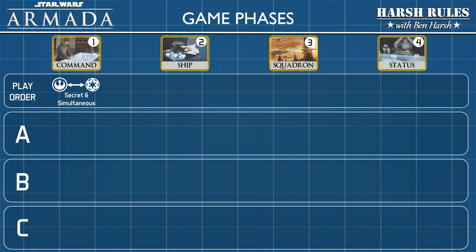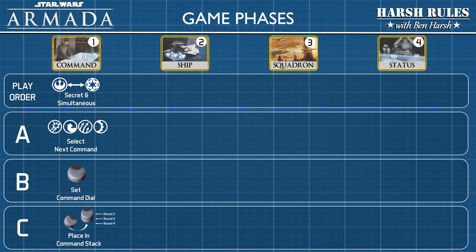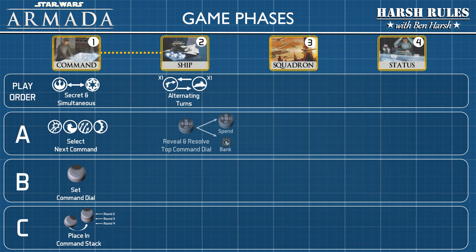In the command phase, each player will conduct their actions secretly and simultaneously. First, they select one of four options for their next command, set those commands on a command dial, and place that dial on the bottom of their command dial stack. During the ship phase, each player will take alternating turns activating one ship. First, they will reveal the command dial from the top of their stack, then choose whether to execute it immediately or bank it as a command token. Next, they conduct two attacks from separate hulls, and finally execute their ship maneuver. When all ships have been activated, proceed to the next phase.